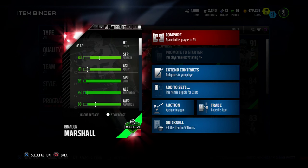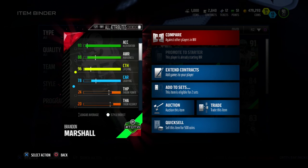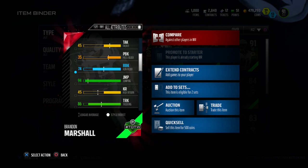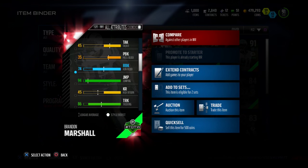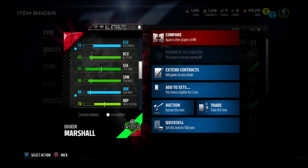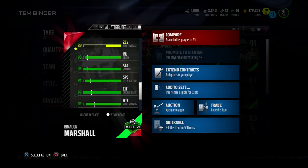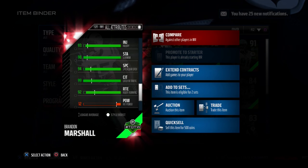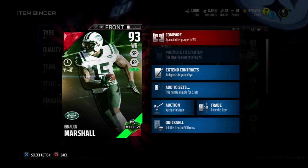Some other stats include 80 strength, 81 agility, 92 speed, 93 acceleration, 88 awareness, 96 catching, 78 carrying — good for not fumbling after the reception. He also has 74 run block, one of the better wide receivers when it comes to blocking. Jumping 94, 86 trucking, 72 elusiveness, 83 ball carrier vision, 93 stiff arm, 86 spin move, 88 juke move, 70 impact blocking, 93 injury, 98 stamina, 94 spectacular catch, 99 catching in traffic, 92 route running, and a 97 release. By far one of the better wide receivers in the game.